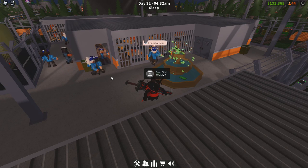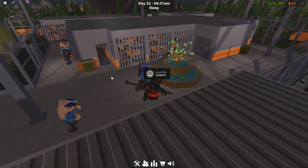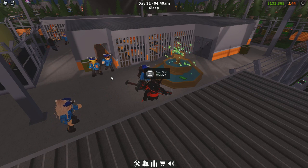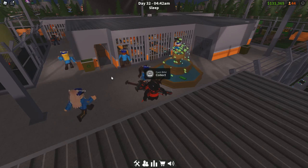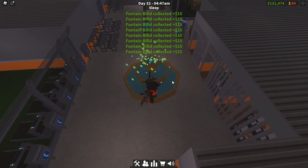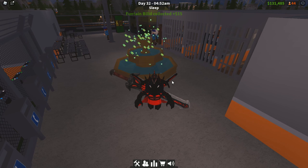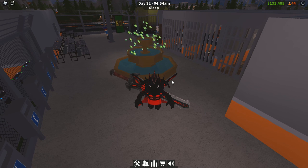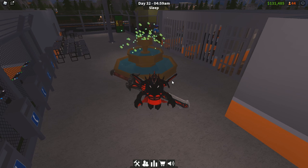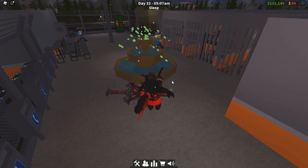For a max prison of 85 people, I have 43 bunk beds - 85 beds total. You really only need about half that number in toilets, so 43, but you can add more if you want. For showers though, because there's a designated shower time, you at least need one per prisoner - so I need 44 showers. I'd add a couple more, I probably have about 50 showers.